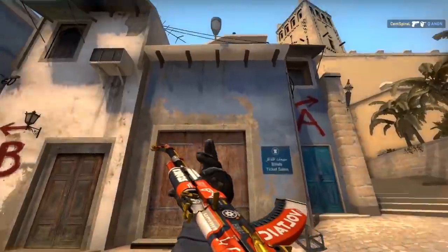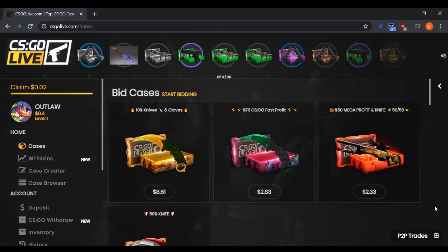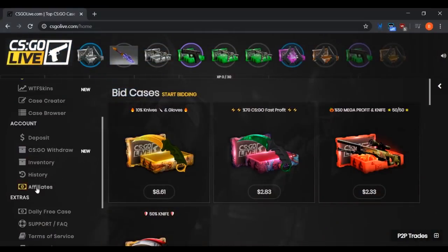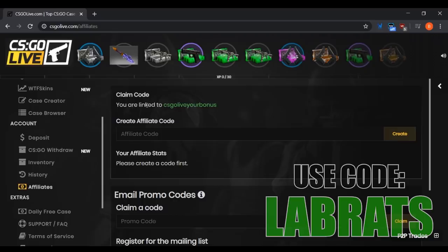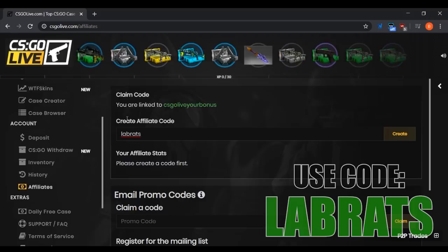Let's get right into CSGOLive. This is a case opening site, but before I get into it I just want to show you how to get the free code. Make sure you go to Affiliates and where it says Claim Code, use the code 'Lab Rats' to get some free money on the site. CSGOLive is one of the best CSGO case opening websites because they actually let you have a tax on your own cases that you make, so if other people open those cases you can actually profit from them just by having popular cases.